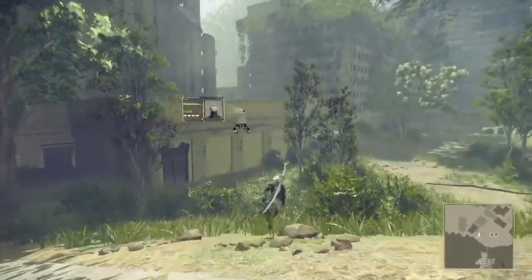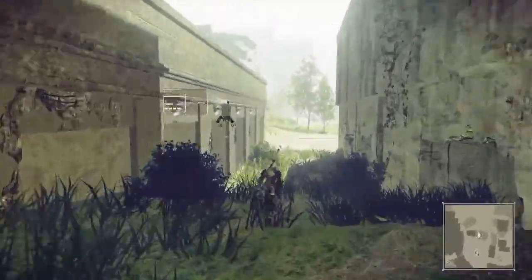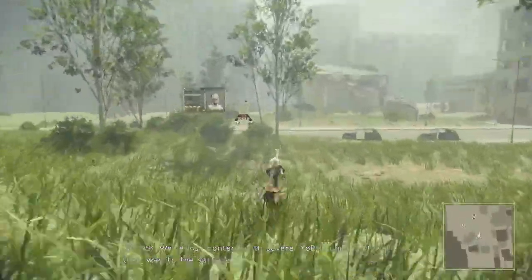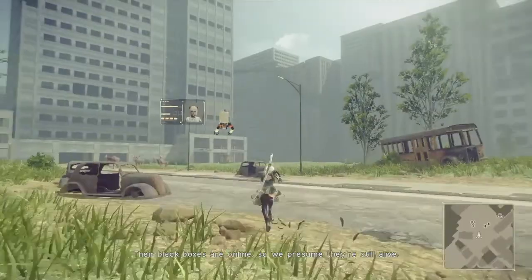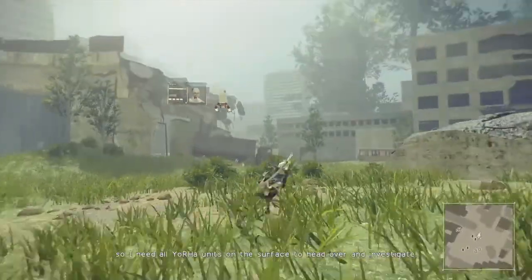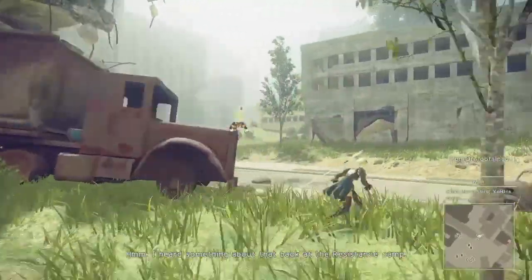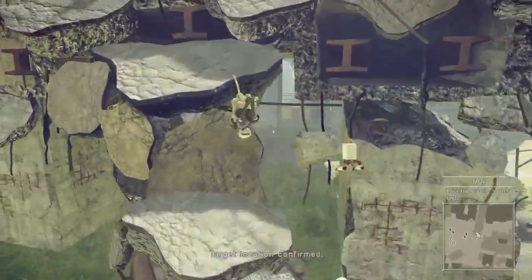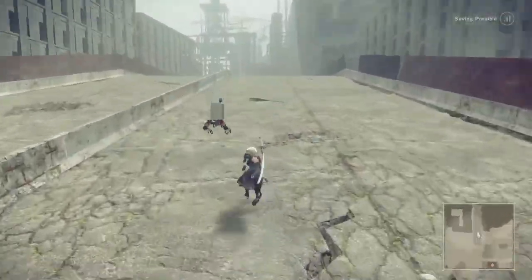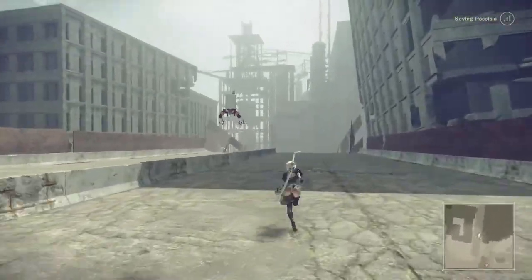Operator to 9S. This is 9S, go ahead. I have an incoming message for 2B and 9S from the commander. Initiating playback. 2B, 9S — we've lost contact with several YoRHa units that were on their way to the surface. Their black boxes are online, so we presume they're still alive. We've tracked the location of their signals, so I need all YoRHa units on the surface to head over and investigate. I heard something about that back at the resistance camp. I'm worried about the other androids — we should probably check this out as soon as possible. No — I can get my stuff first, assuming it's still there.